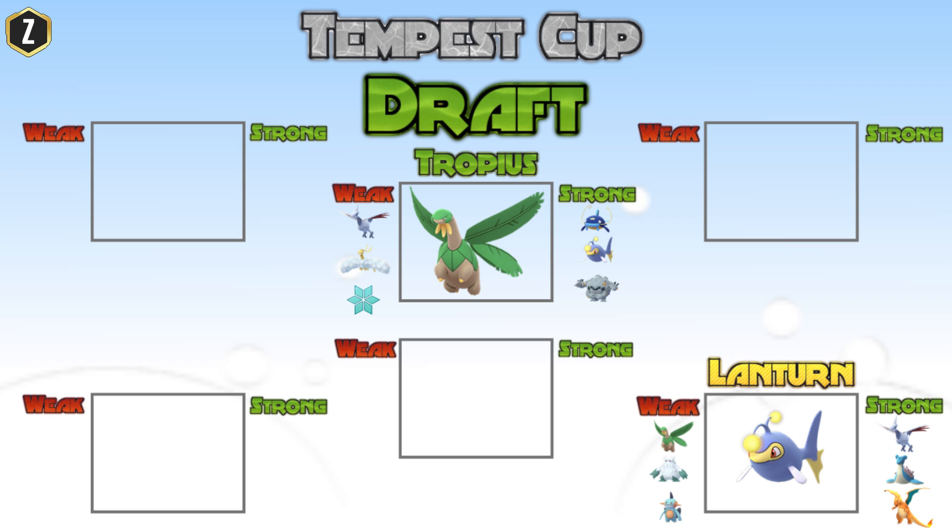Lantern also needs to watch out for the Water-Ground meta because Ground-type moves do super effective damage to it. So having Lantern to cover Skarmory, Charizard, and Lapras — all of which can do super effective damage to Tropius — while Tropius can counter Lantern and also cover one of Lantern's weaknesses in the Water-Ground meta. That's why I chose Lantern as my second pick, because those two pair pretty well together.